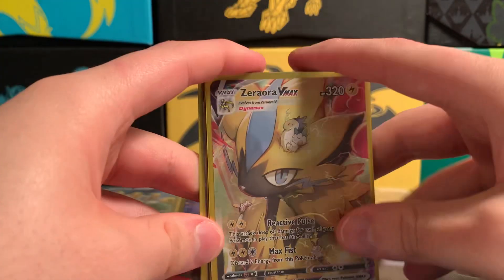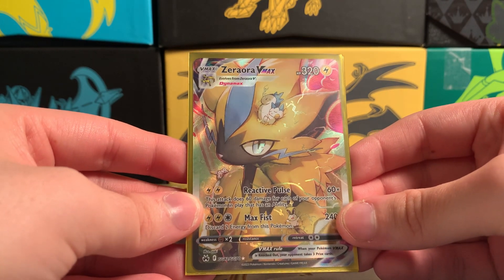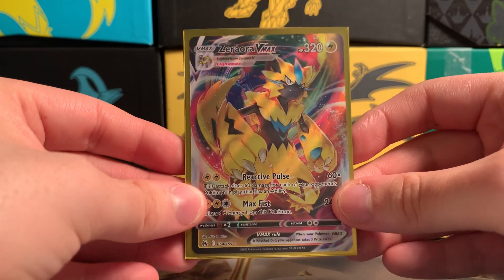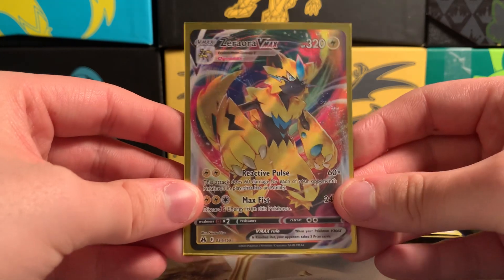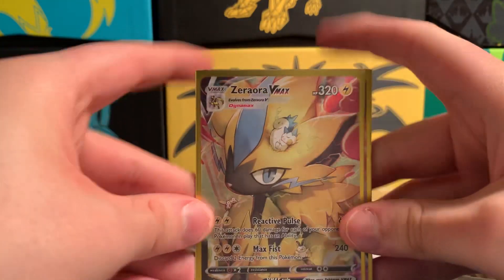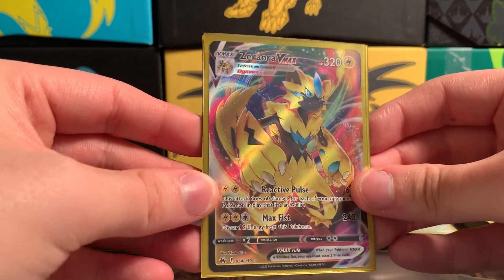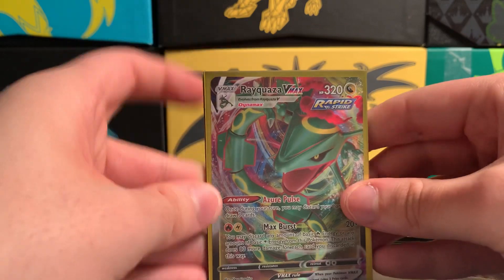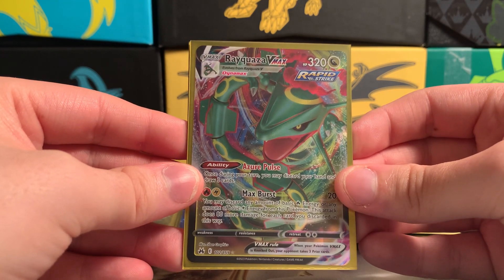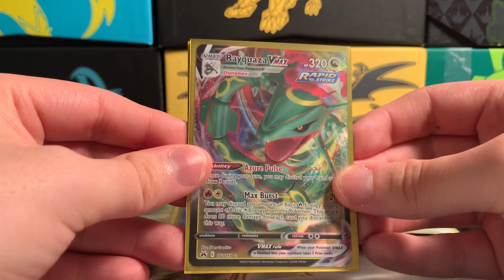Then there's the Zoeravolt V-Max from earlier — the big Zoeravolt with all the small electric Pokémon on it, so nice. And then Zoeravolt V-Max with the rainbow — the other art — I have both. I think I like this one more because it shows more of Zoeravolt's body, but the other one is more unique. Then I have the Regidrago V-Max — there's more than one art but I only have this one art. I actually pulled two of the same art.